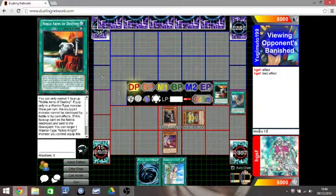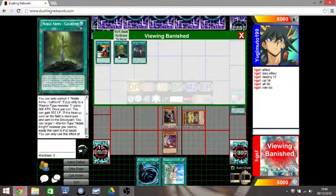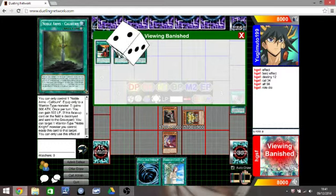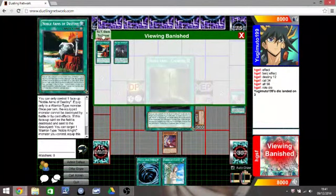One, two — Destiny, one, two — Caliburn, three, four — five, six. Roll the die. Yes, it's called a die — don't judge me. It's supposed to be picked at random, so my opponent's supposed to roll the die to make it an opponent pick, to make my opponent think that they're actually doing something to this deck — which, not really. And the rest go to grave.